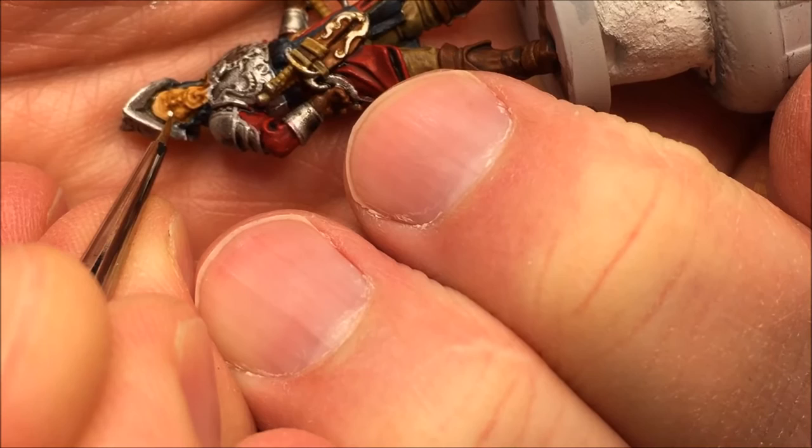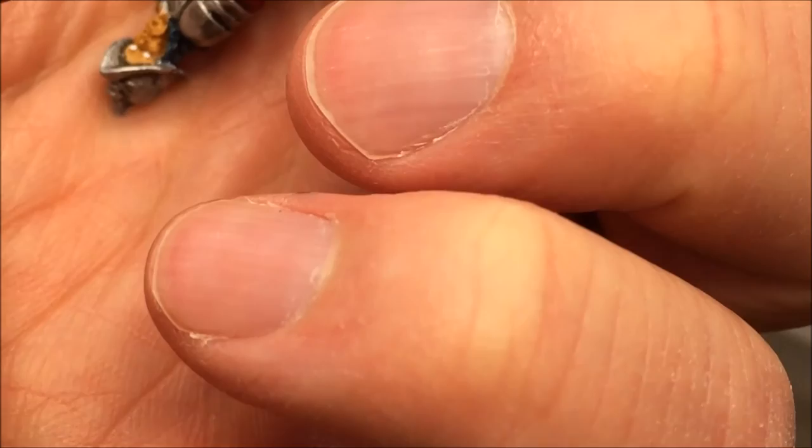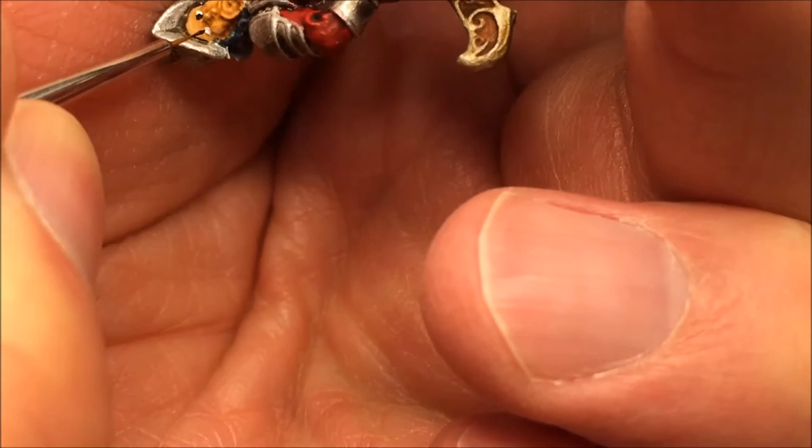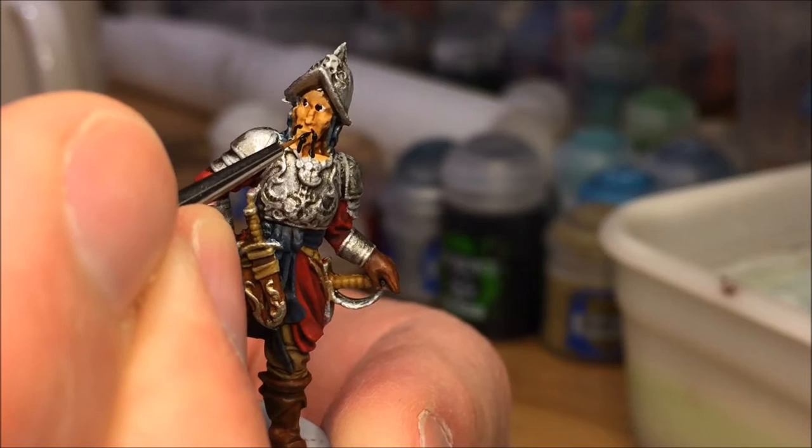Starting with the eyes — Ceramite White for the eyes, then Abaddon Black for the irises. I'm actually missing quite a bit with Abaddon Black and it looks kind of horrible in the beginning. But it happens sometimes, and it ends up looking quite interesting anyway, because after a while when you go back and add Kislev Flesh, you can shape the eyes to look interesting.